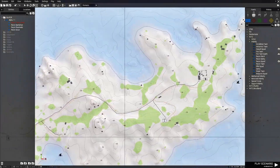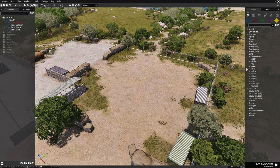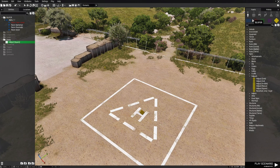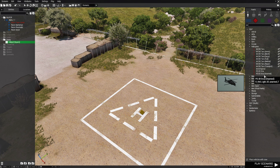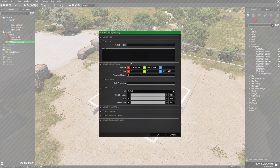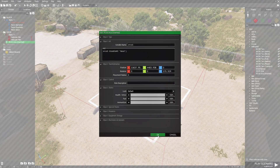Let's go to the 2D map and go to this location. We're going to go to F1, then props, then down to signs, then to helipads, and choose a helipad square. Place that right there in the middle. Then go to OP4, go to CSAT and down to helicopters, and choose the PO-30 Orca Unarmed. Place down an Orca, make him face this direction, edit the Orca, and give him a variable name of Orca1. In the Orca's INIT box put: Orca1 disableAI "move"; That sets up our helicopter. Hit OK.